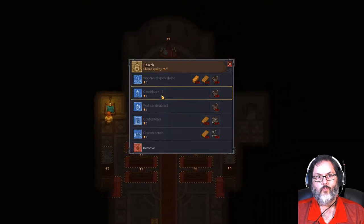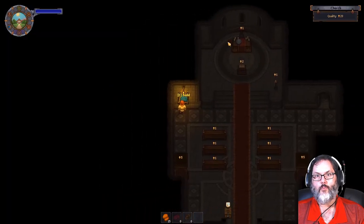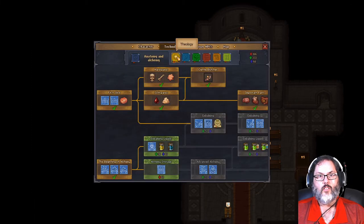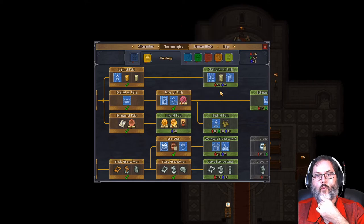All right, so we built the candelabra. Looks like there might be room for a shrine - oh, we have the shrine up here. Looking at the theology tree: prayer for donations, a combo prayer, the cardinal perk, prayer for repentance, stained glass, candelabra, two incense, and a wooden prayer station.